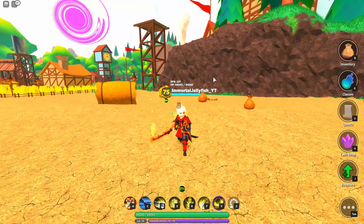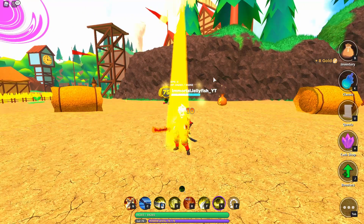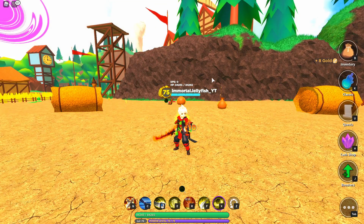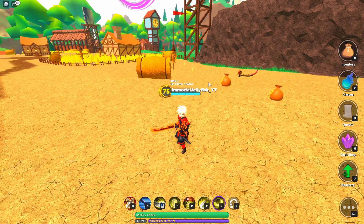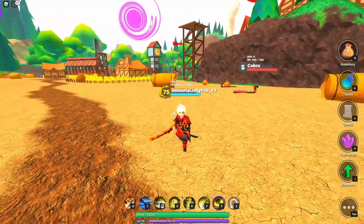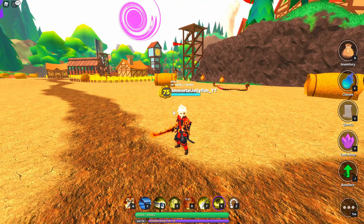Now we're going to move into our next ability, which is our heal. It comes in just like this — a beam down shoots a big circle out. This will heal you and any allies nearby in the general area, about the range of the circle when it comes down. So that's just the heal.